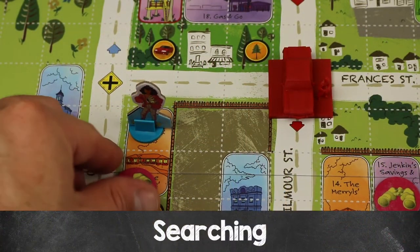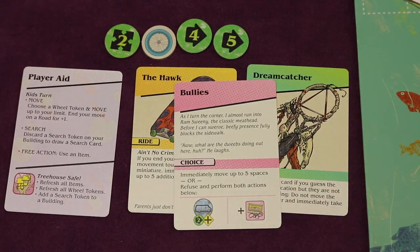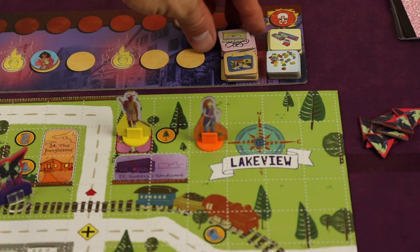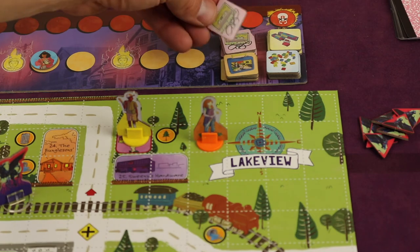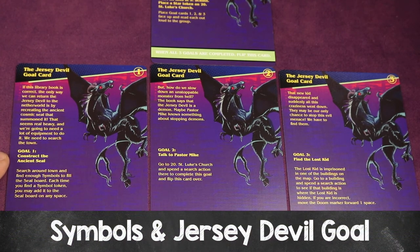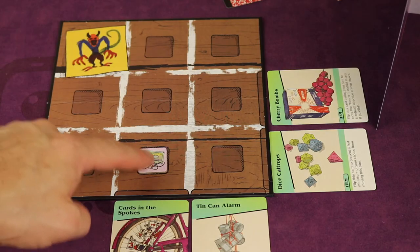When you end your turn on a search token, discard it and draw a search card. These cards can do all sorts of things — for example, a card might say bullies and give you a choice: immediately move up to five spaces, or refuse and perform both actions below. One of those actions might have a symbol on it. If it does, you flip the symbol token over, do the action it says, and then place that symbol in front of you. As a free action on your turn, you can discard a symbol to move three additional spaces. Symbols can also be used for goals — for example, constructing the ancient seal by finding enough symbols to fill in the seal board.